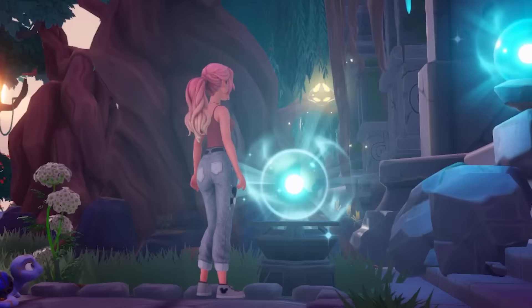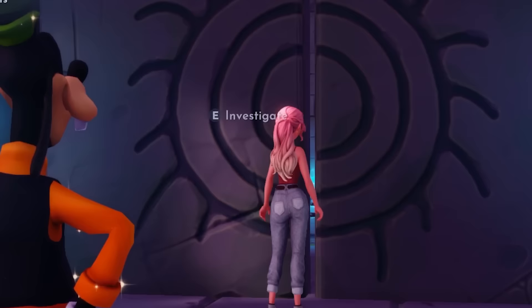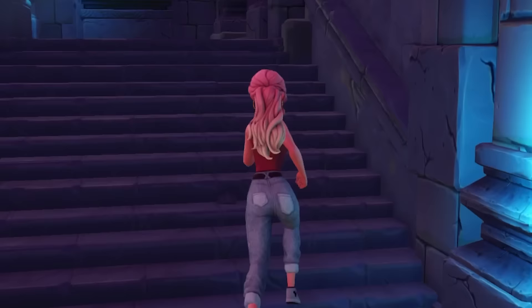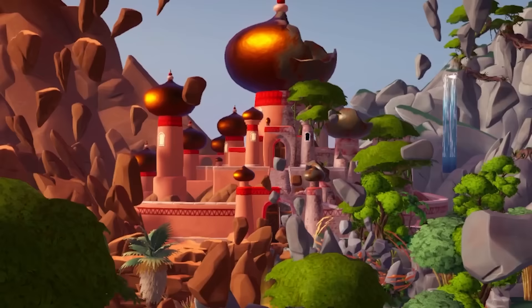I think I found a piece of the sphere — yes! I need one more. I think I saw one over here. Let me just pick that up. And now we can go fix it at the crafting station. We are going to make one ancient sphere, and now I can go put it right next to the gate. Yes! Let's open the gate. Amazing — I guess Goofy's coming with me. Let's go deeper into Eternity Isle.